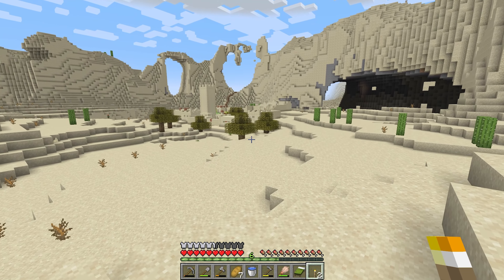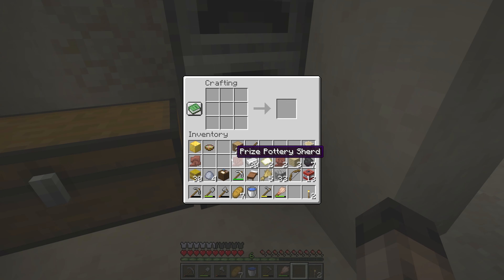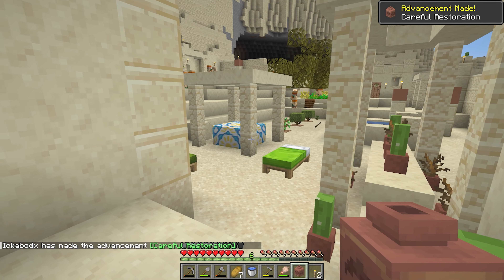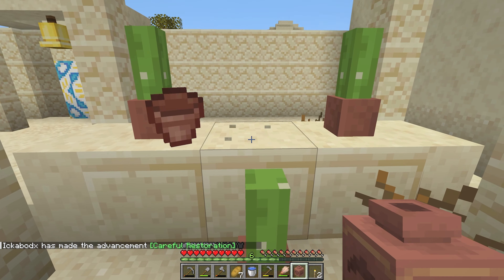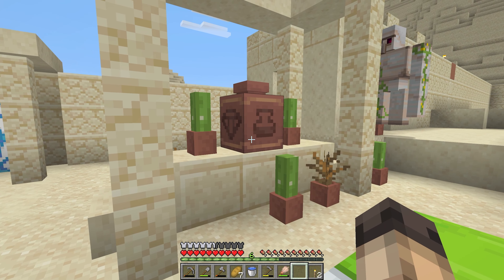Those trees are kind of ugly here, like I said. So let's replace those with azaleas. You know what? Let's make a pot. Let's do it. Enjoy the pot - a decorated pot. Sweet. Let's just put it. You know what? Let's replace that. Presto. Oh yeah, so much better. Isn't that amazing? It's so much better.